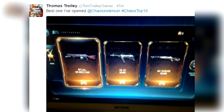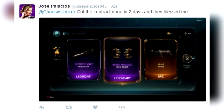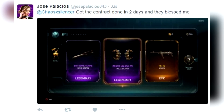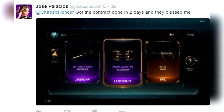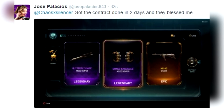Now we are going to get into some insane stuff. I hope they're all real, I really really do. Coming in at number 5, from Jose Palacios, 'got the contract done in two days and they blessed me.' He got the three crypto key bonus, the HG 40, the brass knuckles, and the butterfly knife — two knives, actually two melee and one ranged, a triple weapon bribe supply drop.